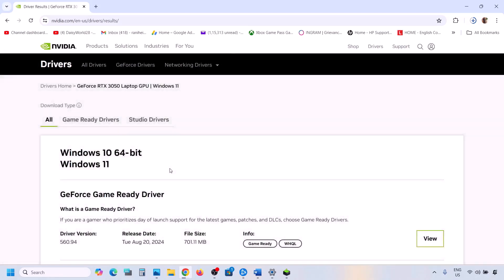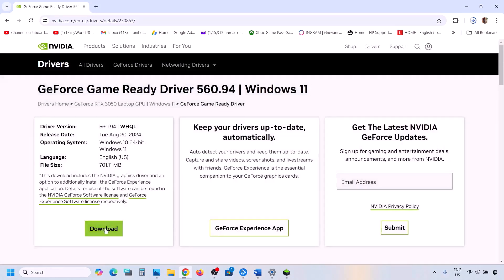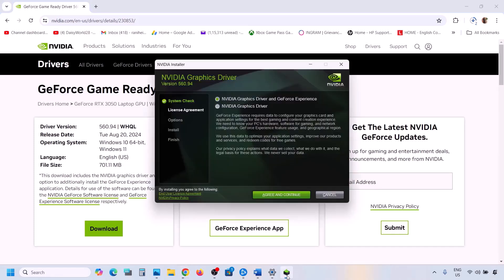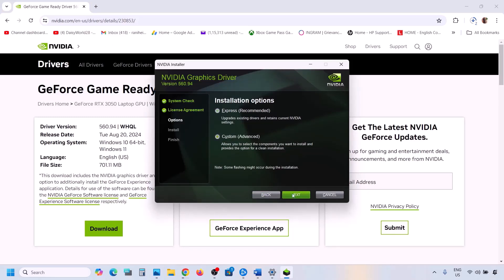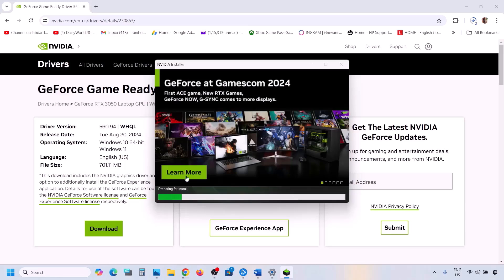Once you click Find, you will see the latest driver at the top — right now it's 560.94. Click View and then click Download. Once the download is complete, run the exe file, click Agree and Continue, select the Custom option, click Next, and put a check on 'Perform a Clean Installation.' Make sure to check that option, then click Next.